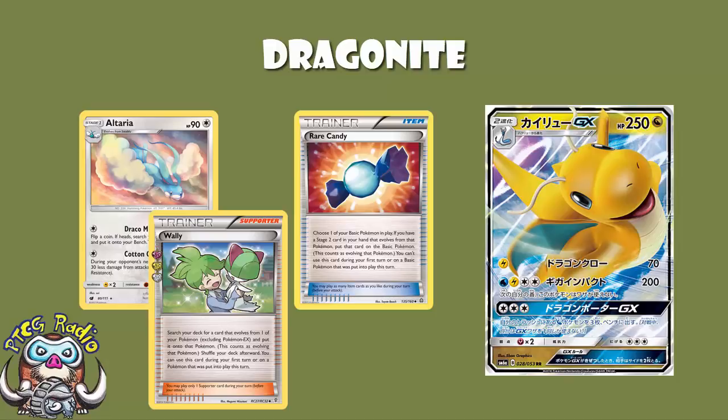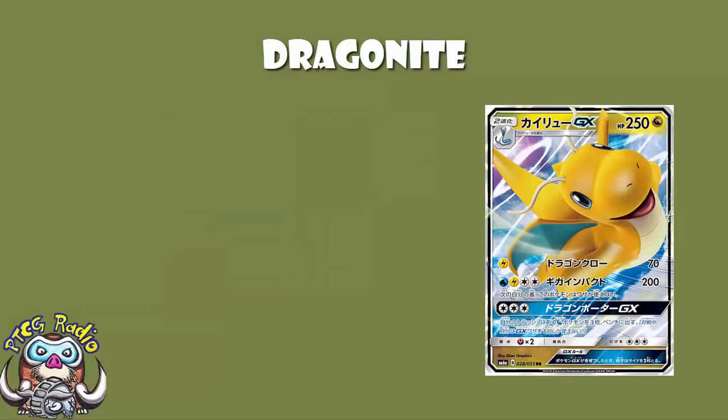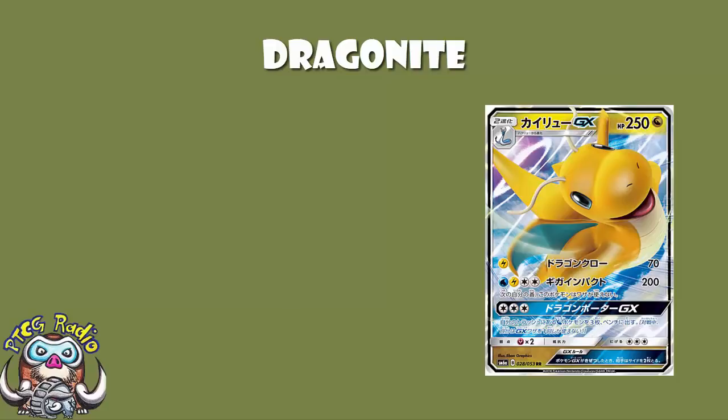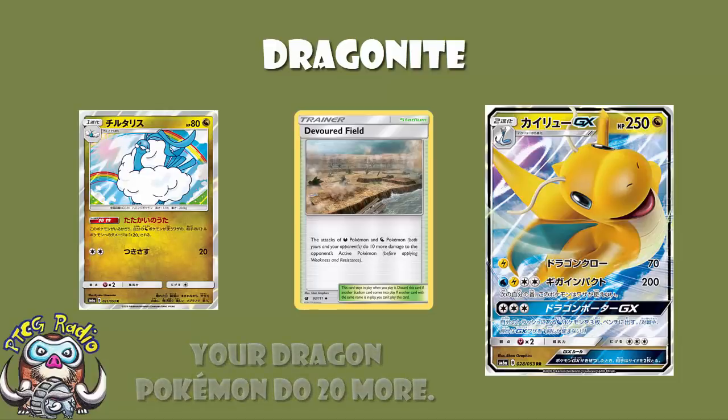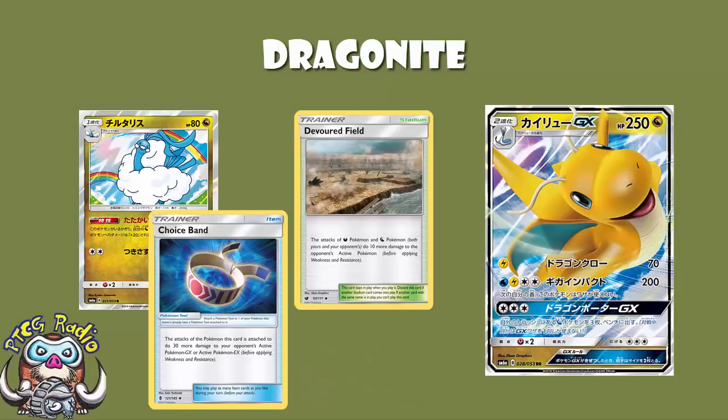We need to know what it actually does, because the attacks are going to determine whether it's actually playable or not. First attack: 1 Lightning Energy, 70 damage. For one basic energy, this is pretty gosh darn good. What really does suck is the fact that you're not hitting anything for weakness — if you were, we could be getting GX KOs for a single energy, and that would be sweet. But you've got Devoured Field for an extra 10 damage, Altaria for an extra 20, and Choice Band for an extra 30. All of that adds up to 130 to a GX, or 100 to a non-GX, for a single energy.